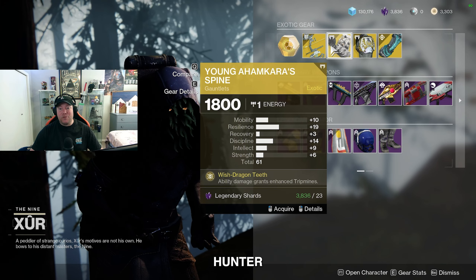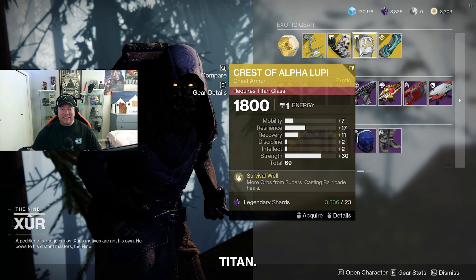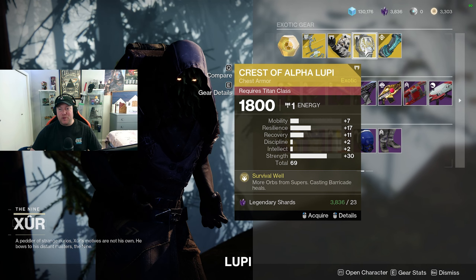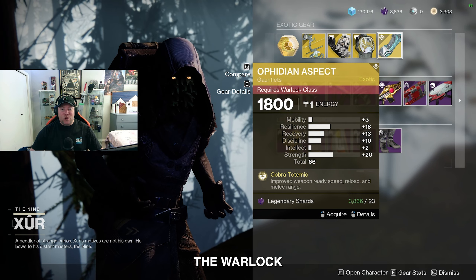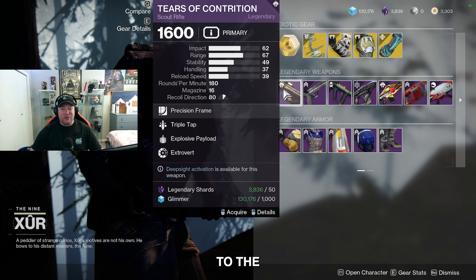Moving on over to the exotic armor: for the Hunter this week we got the Young Ahamkara's Spine gauntlets, for the Titan we've got the Crest of Alpha Lupi chest armor, and for the Warlock we got the Ophidian Aspect gauntlets.